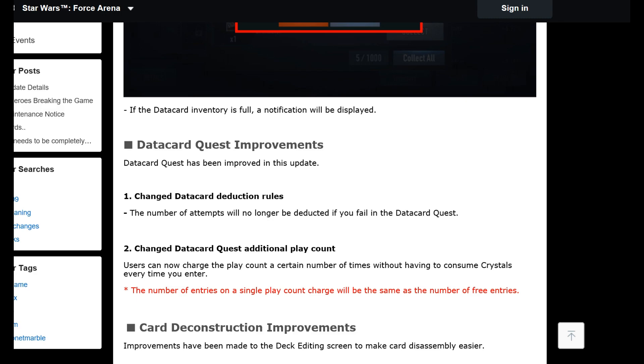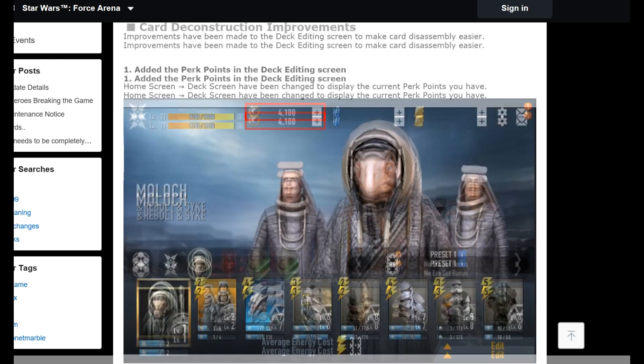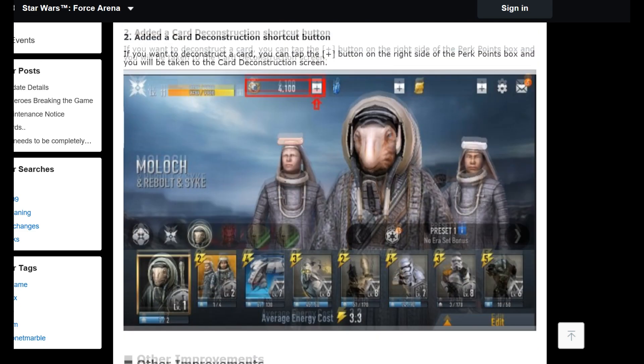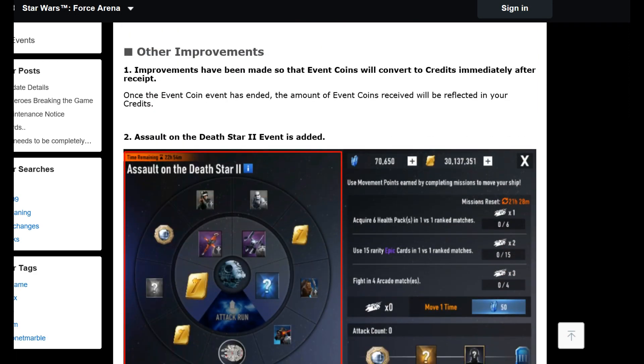Card deconstruction has been moved to the main menu now — Netmarble obviously feel it was too hidden away. Improvements have also been made to the deck editing screen to make card management easier. On the home screen, clicking the little plus button takes you to where you can exchange cards for perk points.